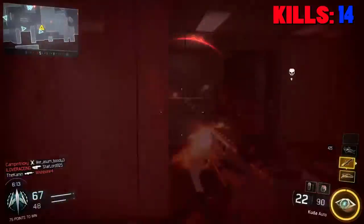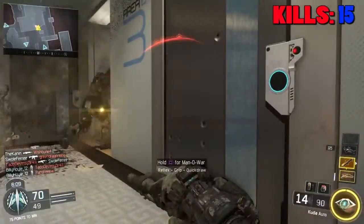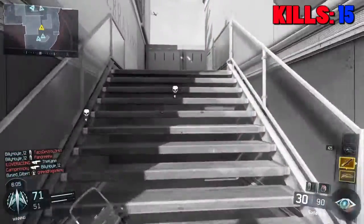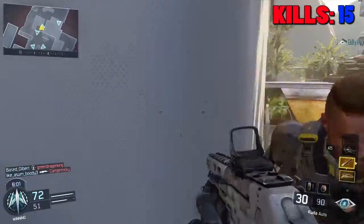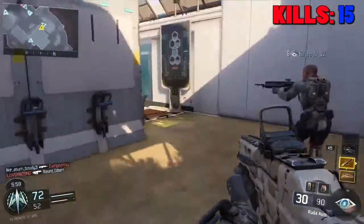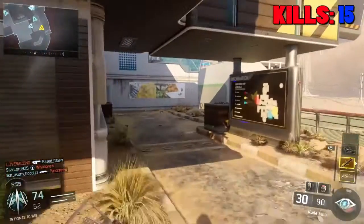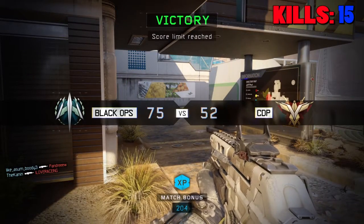So we're actually dominating them right now — score 68 to 48, 70 to 49, so the game's almost over. There's Vision Pulse — that's one of the special abilities you get with this specialization where you get to see people through walls kind of. And the other sweet ability is the Sparrow, which is the bow and arrow that completely explodes somebody if you shoot it. That's awesome.